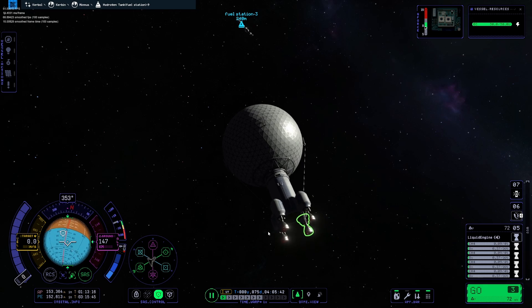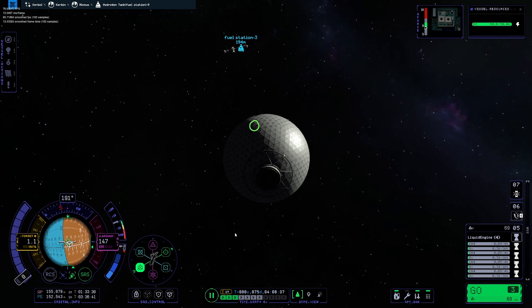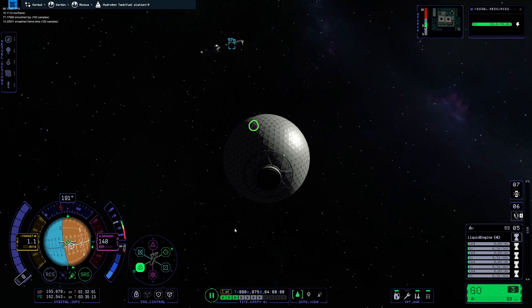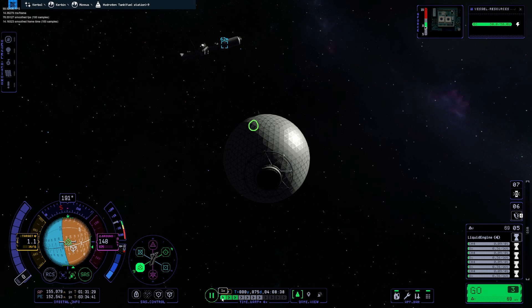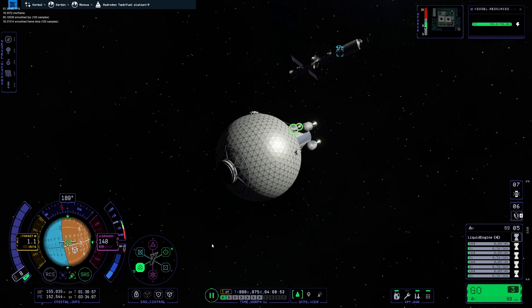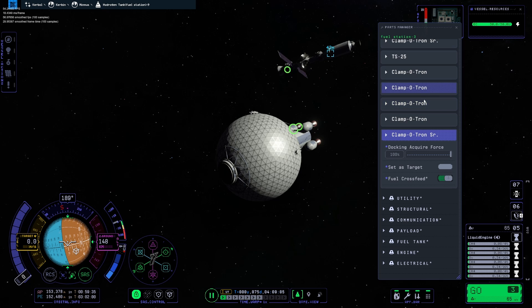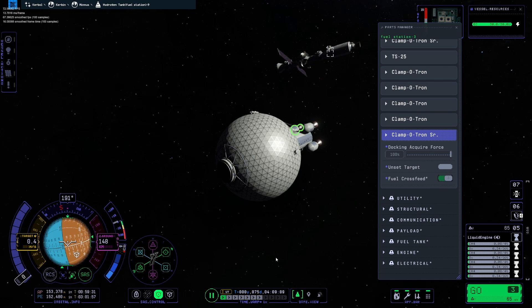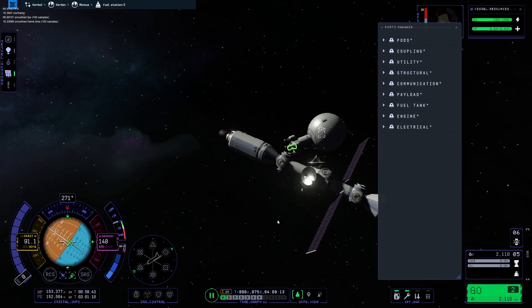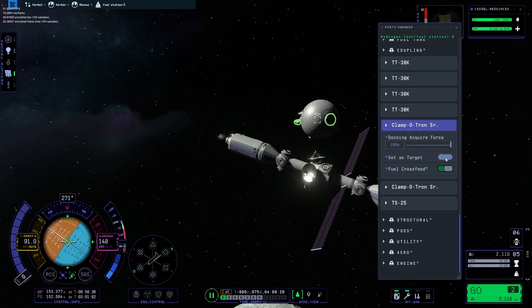We'll kill off that speed and burn towards target again. The fuel station is spinning up there for some reason. We'll bring it inside 100 meters and then kill off our speed. We'll get these vessels lined up with each other, kill off our speed right about here, and select the docking port and set it as our target. We'll point at it, then do the same with the station part — select it as our target and get pointed at it.